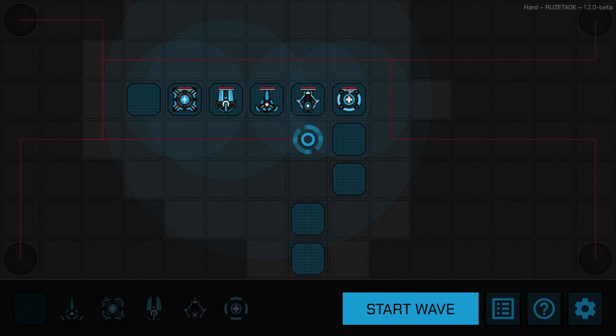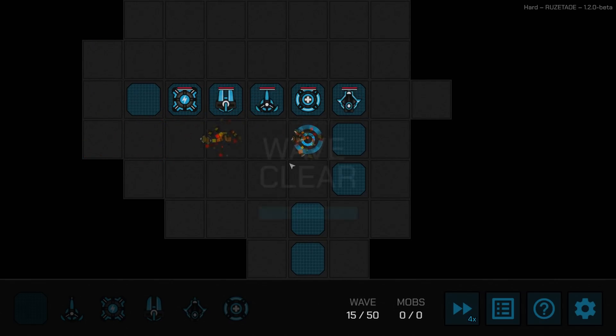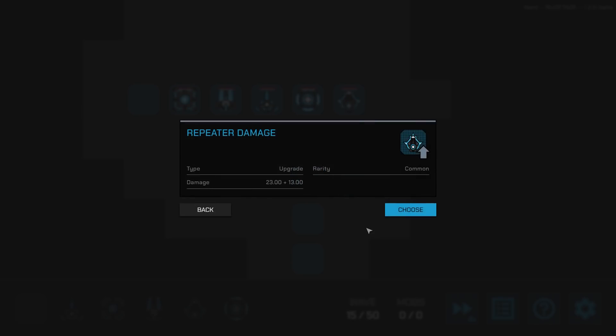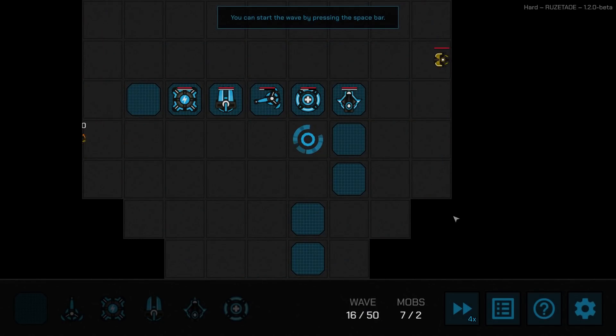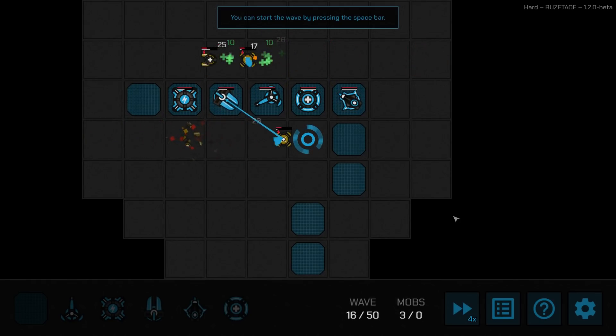I think the healer shouldn't be on the exposed end since he'll get hit by incoming mobs. Let's swap those two — healer goes in back, gun goes up front to shoot things. Sniper range again — yeah, go with the sniper. A half-tile range boost. Healer healing boost, or let's see the repeater option. This is a sponsored video, so I have a brief for what to talk about.